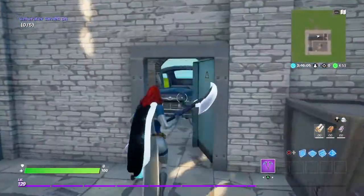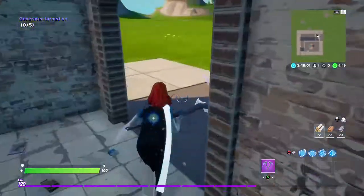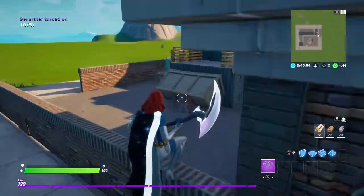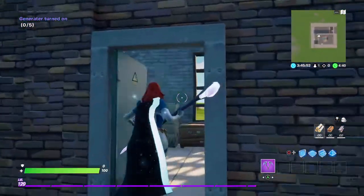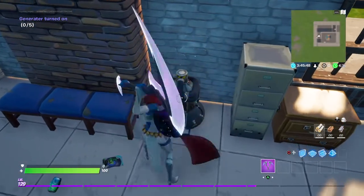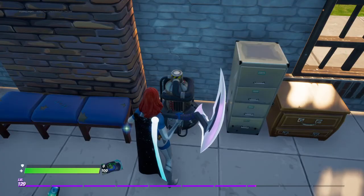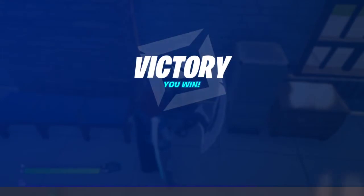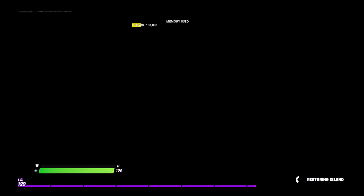That thing is supposed to say 'Remaining,' which means this will be a certain amount. Now what you want to do is find a certain room with the generator and then destroy it. And I think I might have messed up on this a little bit. For some reason it won't let me destroy it — I think it's because I set a different team, so it ain't going to let me destroy it. I think that's the problem.